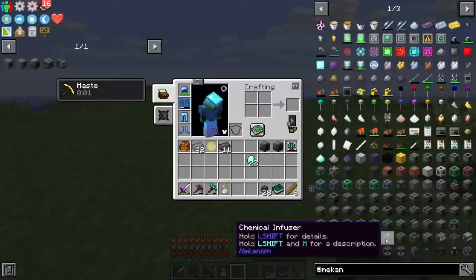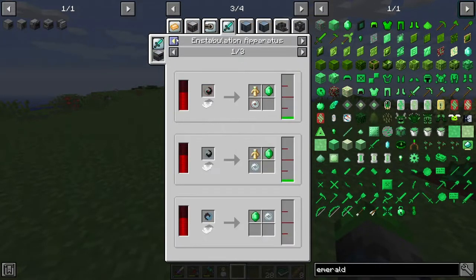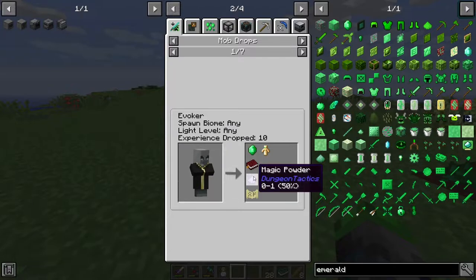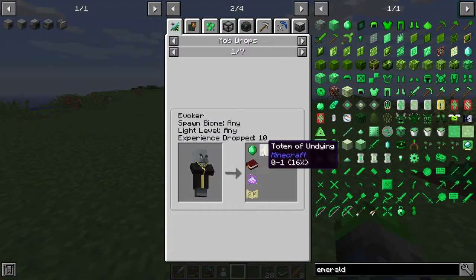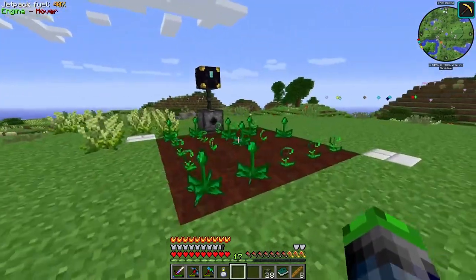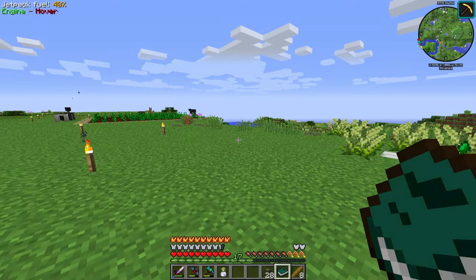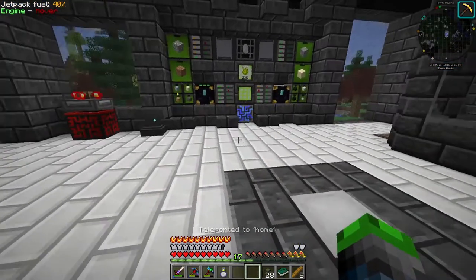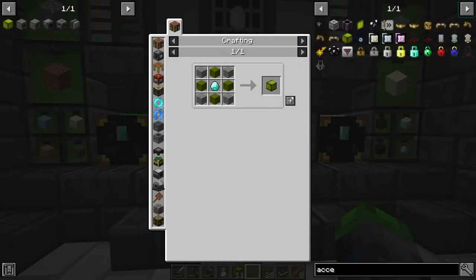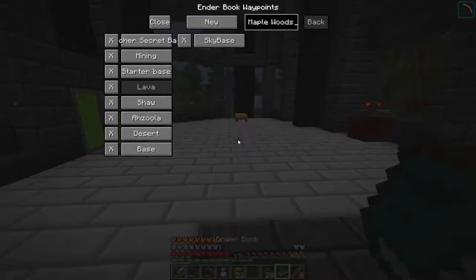Is there a way to do this for emeralds? There doesn't seem to be, but Evokers will drop them, and I think you can drop villagers into a Smeltree and they'll die and drop emeralds. Let's go ahead and get some growth accelerators for those graphite seeds. We'll put four under each of them - and there go all 22 diamonds. We've used them all.